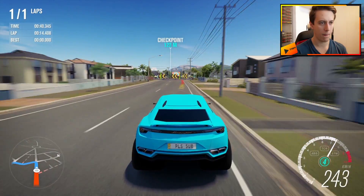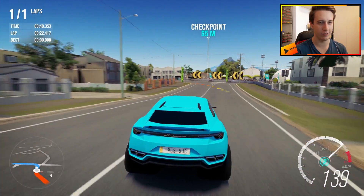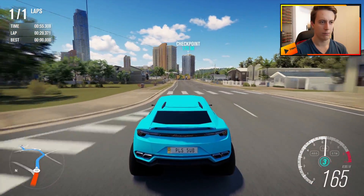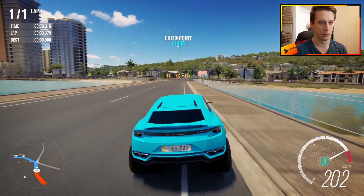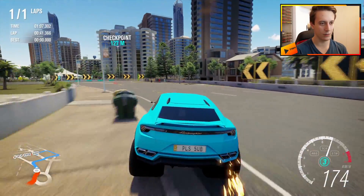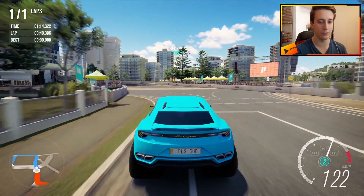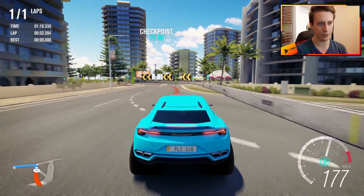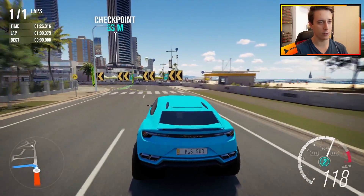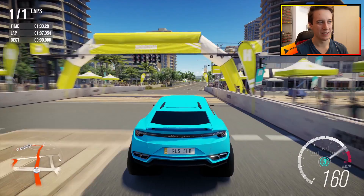First corner coming up — brake hard into that corner, don't go on to two wheels. You can't avoid it — you actually can't avoid it. It's such a weird handling car. A little bit slower through that corner — no two-wheeled action this time. Maybe that's the way to go. Still going on to two wheels. Stop doing that, Lambo! It's not easy to drive. 107 again.